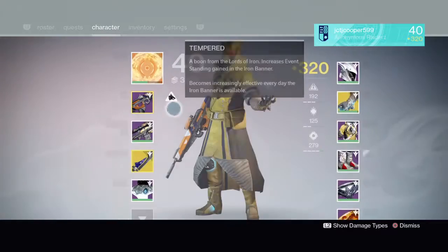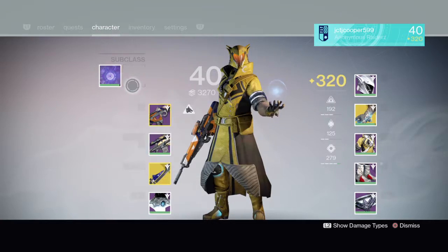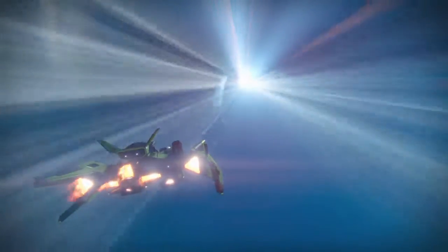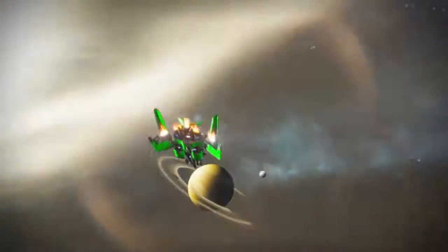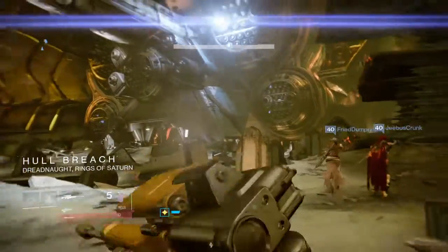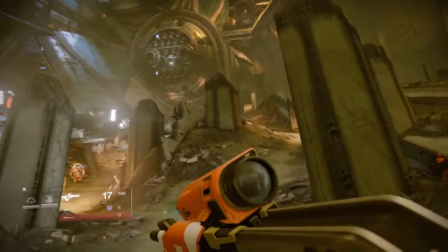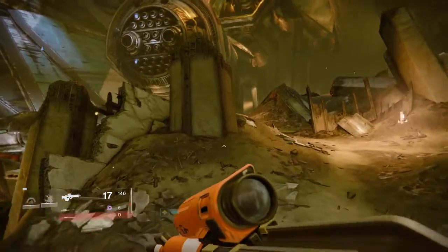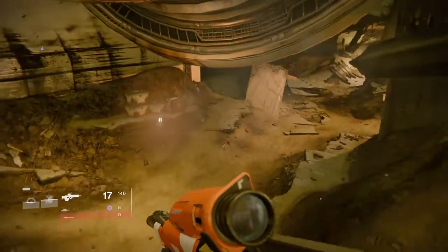You want to launch that up, and you might want to have a sniper to get this done fast. When you spawn, you want to make your way all the way to the other side of the Cabal ship, and then go inside the Cabal ship.